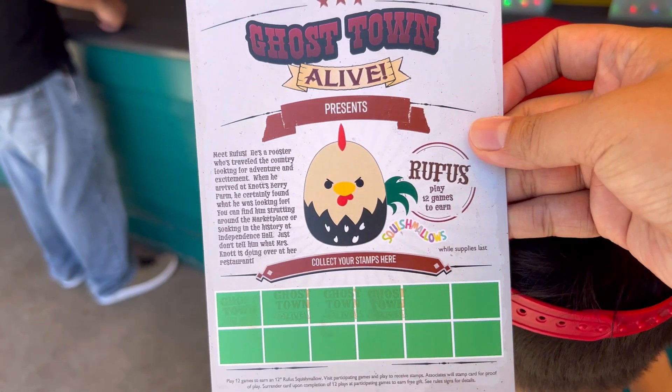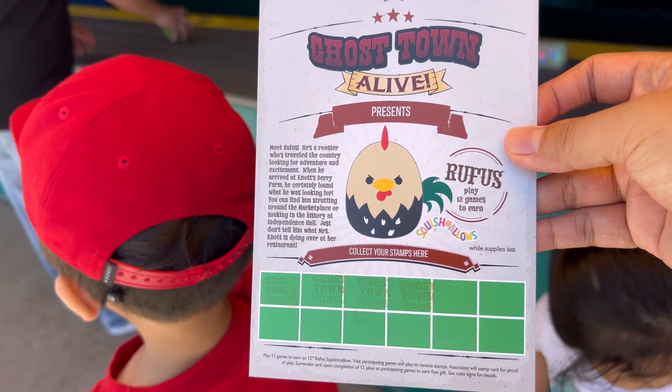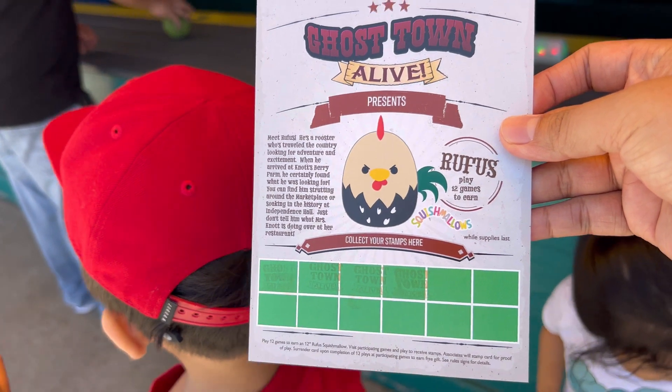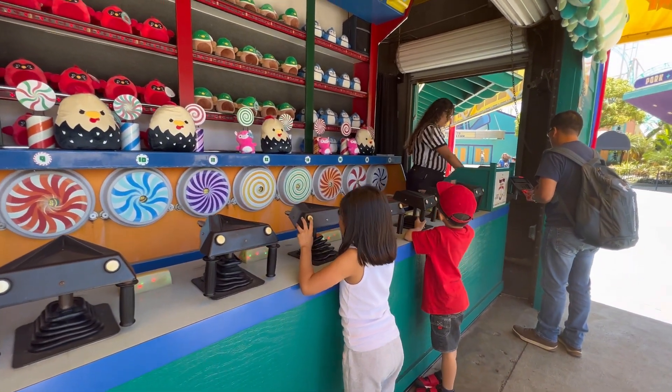Before we start the game, they give us a card — if you play 12 games or collect 12 stamps, then you'll get a free stuffed toy, which is the rooster, the one in the middle of the card. So let the games begin!